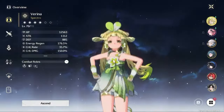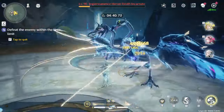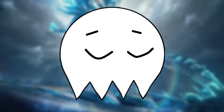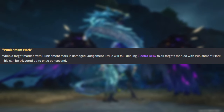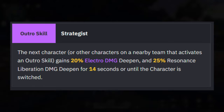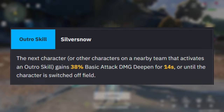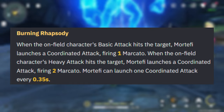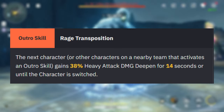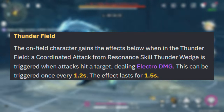If you're confused as to which resonators pair well with Jensil, sub DPS characters like YinLin, Mortefi, Sanhua, and Yanmu all pair really well with her. YinLin can provide off-field damage with her punishment marks and Resonance Liberation Damage Deepen with her outro skill. Sanhua can give Jensil Basic Attack Damage Deepen with her outro skill. Mortefi can perform follow-up attacks with his ultimate and give Jensil Heavy Attack Damage Deepen with his outro skill. Yanmu's pillars can provide off-field damage thanks to his resonance skill.